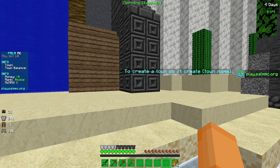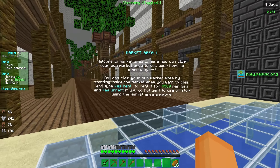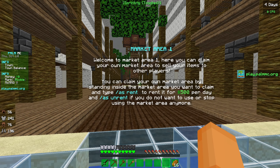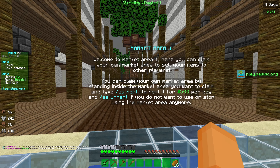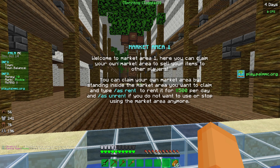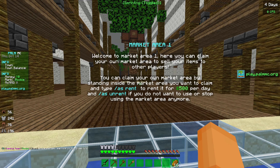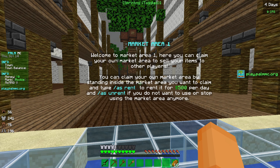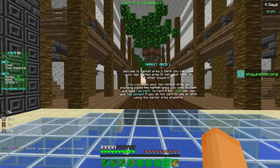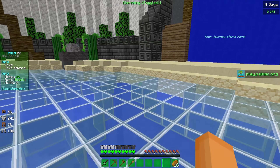Over here it says 'Your journey starts here' and to create a town do /t create and then a town name. But first I actually want to venture over here — we do have a market area. The hologram reads: 'Welcome to the market area. Here you can claim your own market area to sell your items to other players. You can claim a market area by standing inside it and typing /as rent to rent it for 500 per day, and /as unrent if you no longer want to use the market area.' That's actually pretty good for the community.